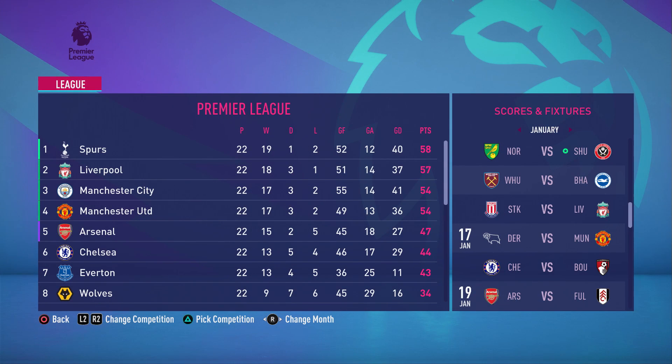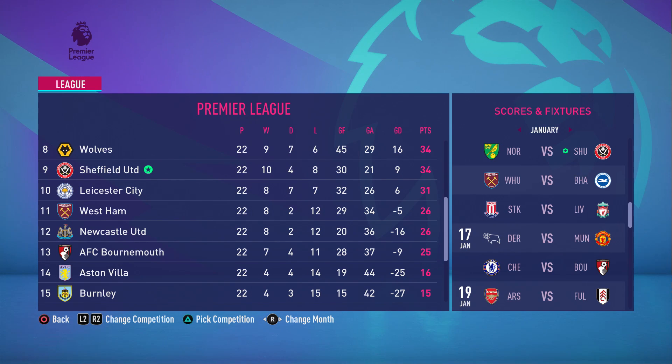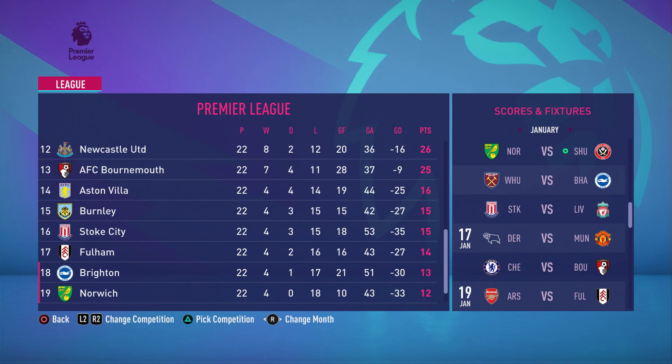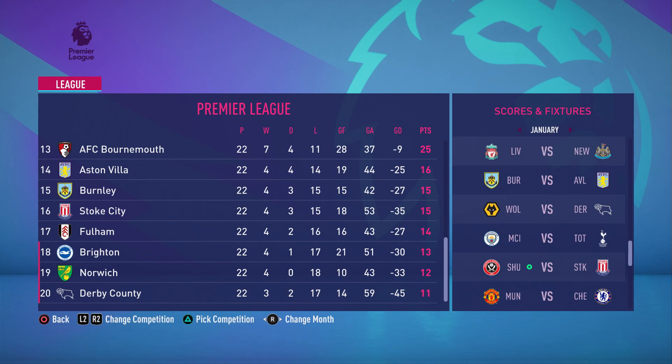Let's look at the league table before we round off this episode. Spurs, champions of last season, are winning it again but only one point ahead of Liverpool, with Man City and Man United three points further back — the top four separated by four points, very close. Liverpool's only defeat was to ourselves — 4-0 we beat them. We're joint on points with Wolves; the best we can get this season is probably eighth place. We're very close to that 40-point safety margin so we surely won't get relegated. Norwich, Derby and Brighton are in the relegation zone — and we're playing Norwich next, which is very good, followed by Stoke.